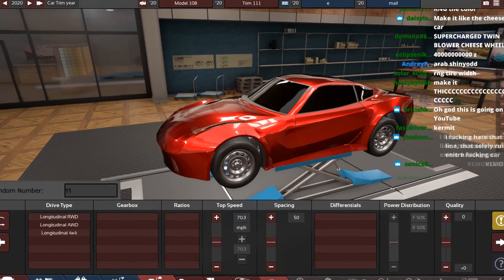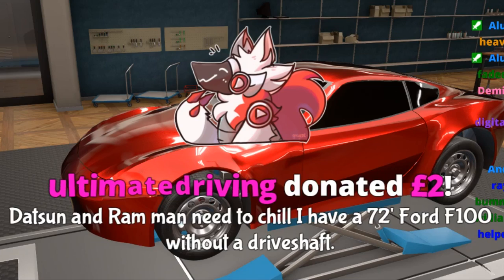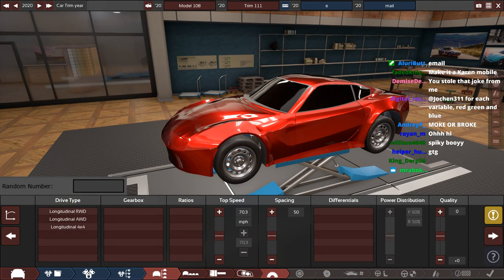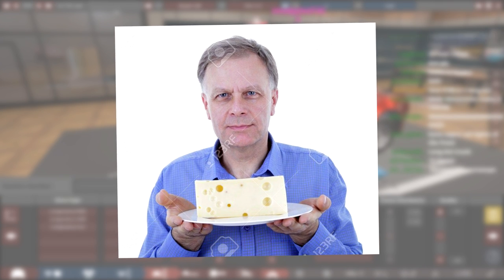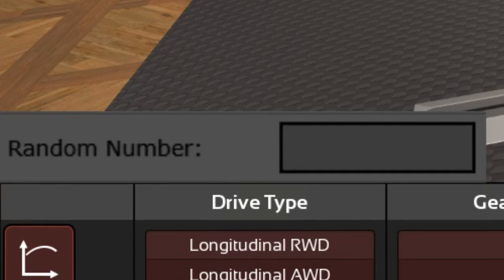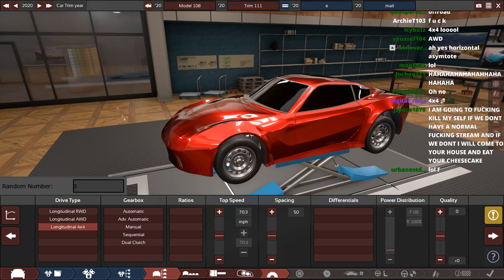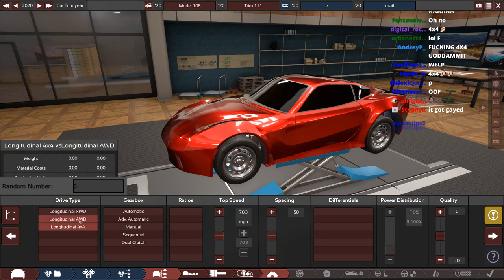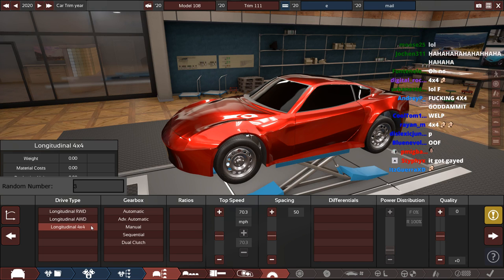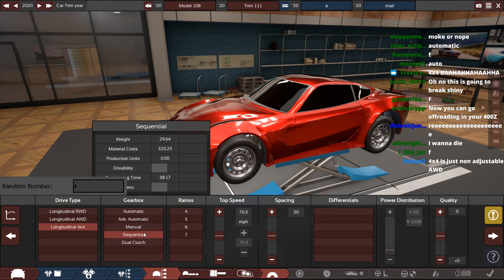Drive type — this is where this car can be made or broken. You either make it or you break it. You go all wheel drive or rear wheel drive. Are you one to three? It's going to be an off-roading sports car. This car was going sort of okay until now — any of those two options I would have been fine with. Nope: four by four. It could be worse — we could get automatic. We get sequential. Do you know what? That sort of redeems it a little bit.